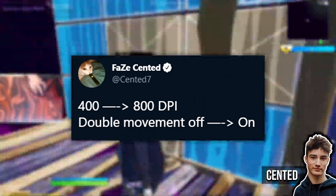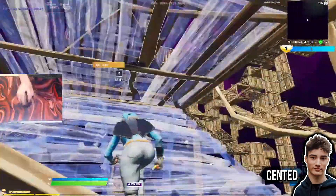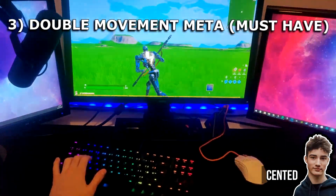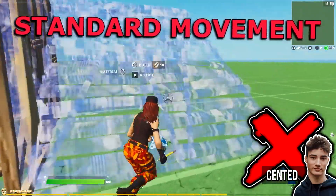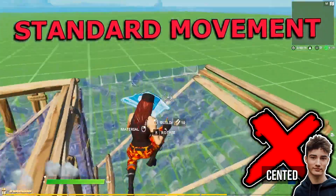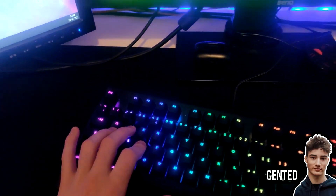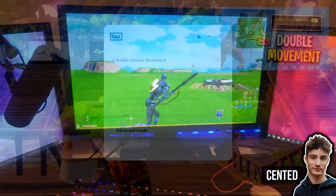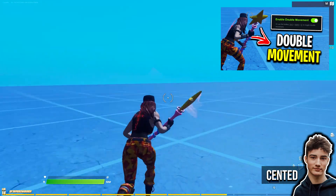In addition to his DPI change, Face Centered also decided to turn on double movement. If you aren't using double movement, you need to use it in game right now — if you don't, you're literally at a disadvantage, unless you're on a controller. Double movement basically gives you controller movement on keyboard. I've got a video about that on screen right now, so if you have no idea what double movement is, watch that video and then watch the tutorial where I show you how to set it up in just a few clicks.